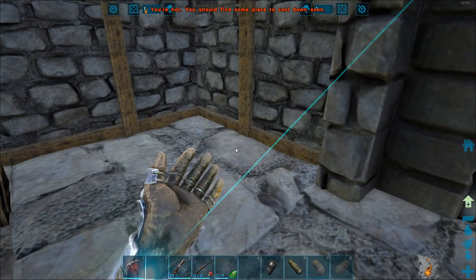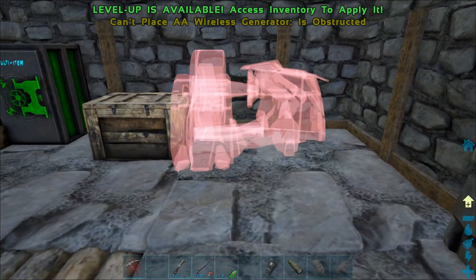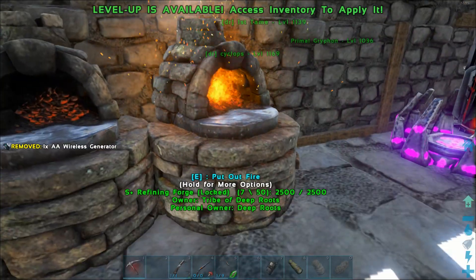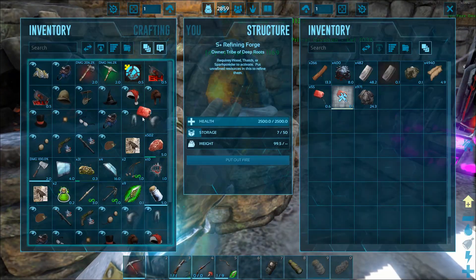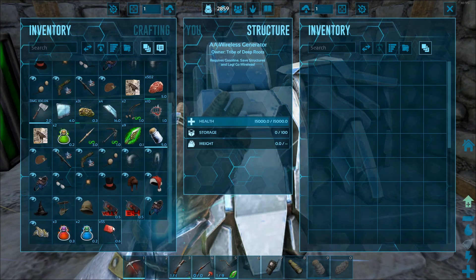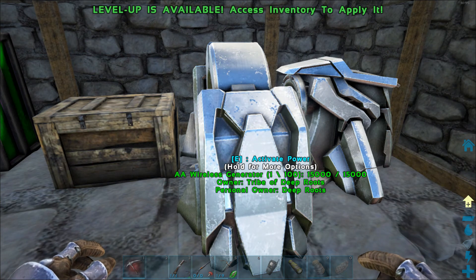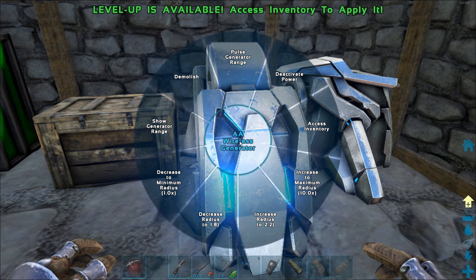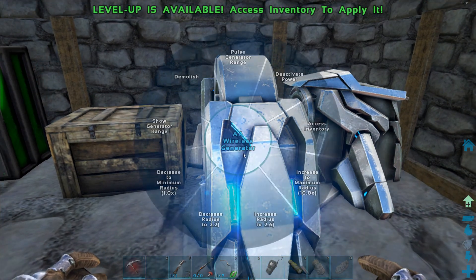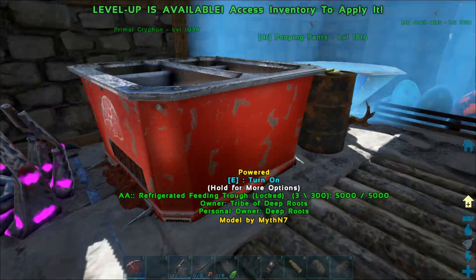We'll throw it in the corner over here. This is kind of a big moment in the game when you get electricity — especially this one since it's wireless and you can select your radius. Grab the gas, throw it in. It is official — we have power! Let's increase the radius a few clicks. We don't have a ton of electrical stuff yet, but we got power.